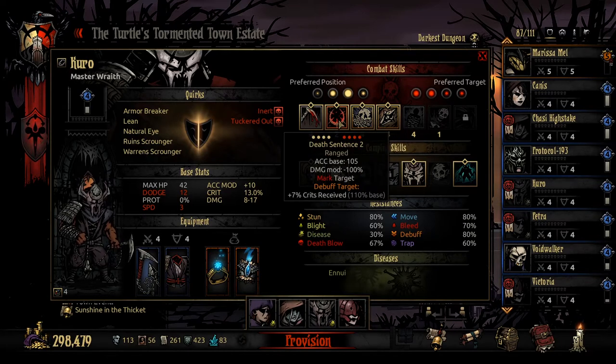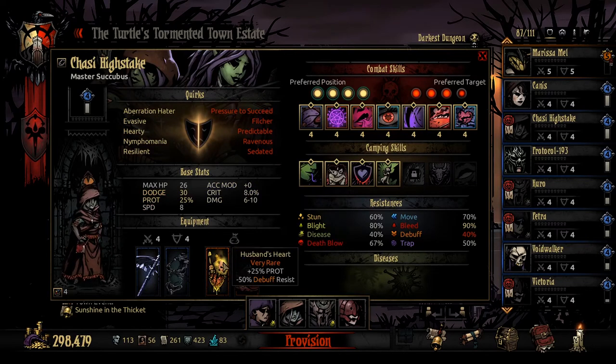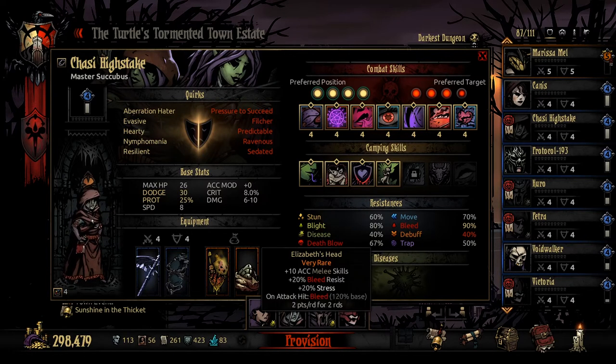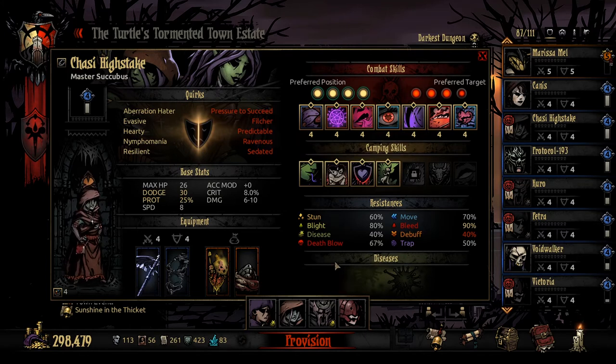Kuro is mainly going to be marking people for Chasey and stunning things. Chasey has got the husband's heart for that extra prot, because of her very low base HP, and the Elizabeth's head for that extra bleed on hit, which hopefully should work with the demonic leeching. Essentially we're going to steal damage, stun on marked, but also bleed on everyone.